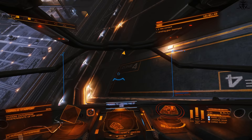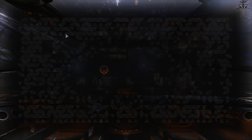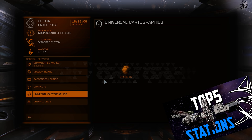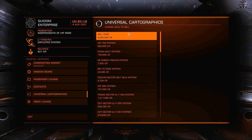As you start traveling around and docking in different stations, I recommend checking out what they offer. If you find a really good one, bookmark it and maybe make it your home base for the time being. It's a good idea to set up a sort of home base. I've made a video with a few suggestions for those, so feel free to check it out.